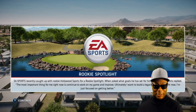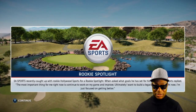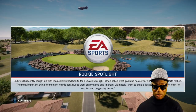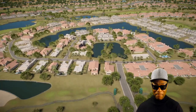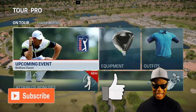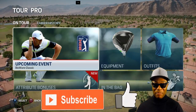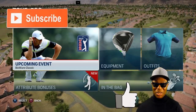Now let's look at the Rookie Spotlight. EA Sports recently caught up with rookie Hollywood Sports, and when asked what goals he has set for himself this year, Sports replied: 'The most important thing for me right now is to continue to work on my game and improve. Ultimately I want to build a legacy in golf, but right now I'm just focused on getting better.' The upcoming event is the Buick Ware Classic — I hope you guys will be around for that video. We are a tour pro and we're getting better, so stay tuned and as always I'll see you guys on the next video. Thanks for watching.